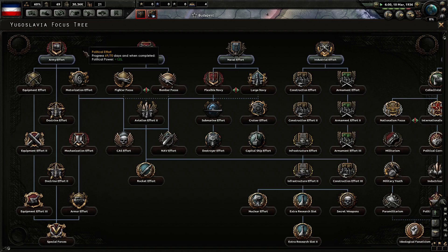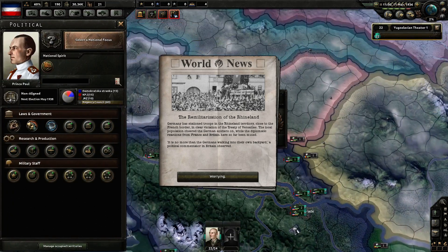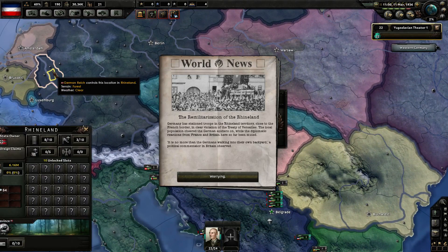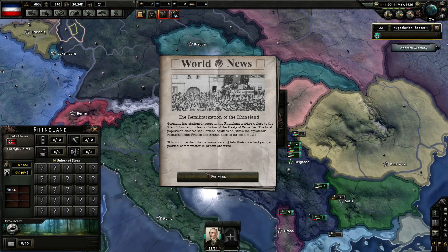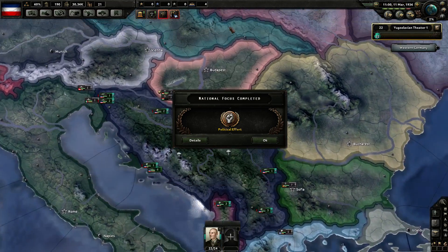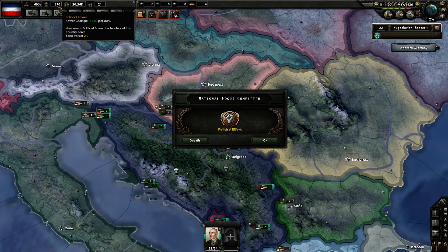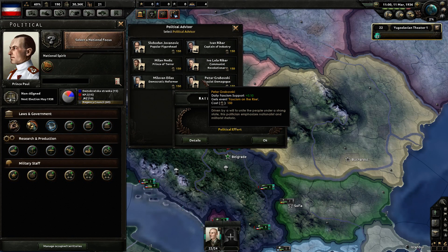Instead, we're going to use our political effort to get us these factories. Germany has re-militarized the Rhineland. According to their treaty after World War I, they couldn't put troops there, but they've decided to put troops there — that's the first step towards their militarization. We got political effort, which gives us 120 points of political power. And the first thing we do with that political power is hire a fascist demagogue, because we want to turn fascist as soon as possible.